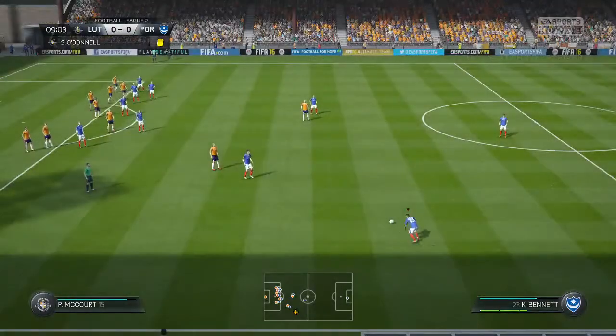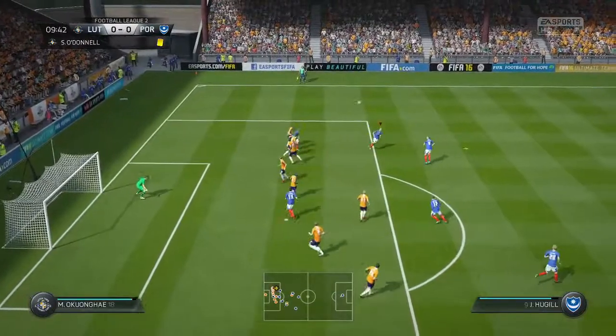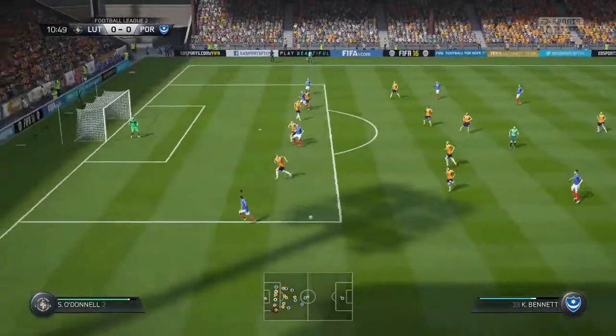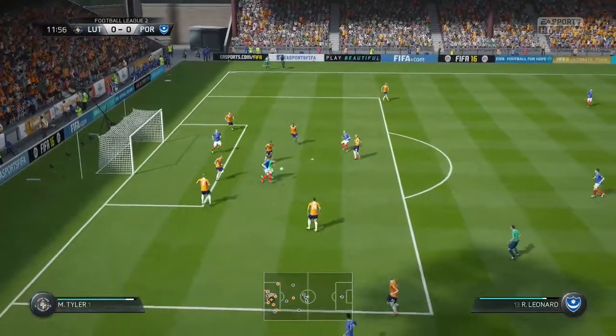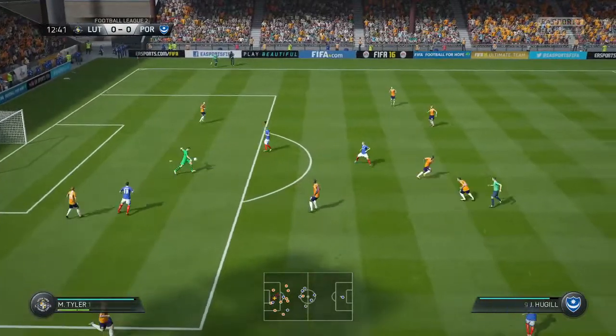Early on in the game we get a free kick — Carbennett whips it in but it doesn't meet anyone. It's bounced around the Luton box but it falls to Christian Burgess, who plays it to fellow centre-back Matt Clark and it's eventually worked back to wing-back Carbennett. He whips a good ball into the box and Ryan lands there and hits it — poor goalkeeping — but sadly not going in. Still nil-nil.